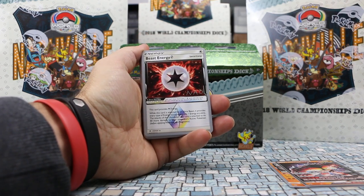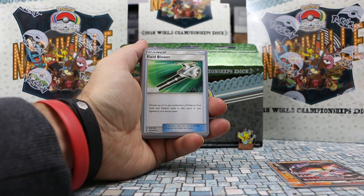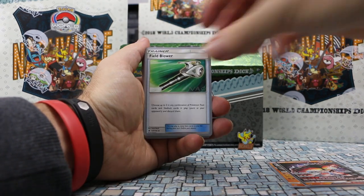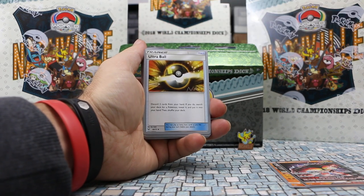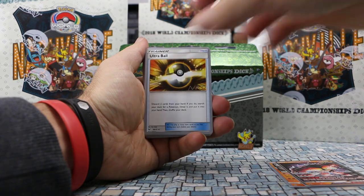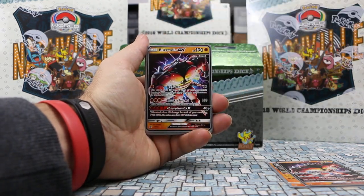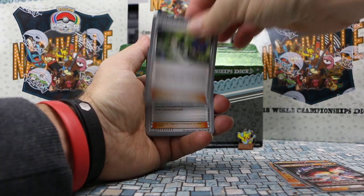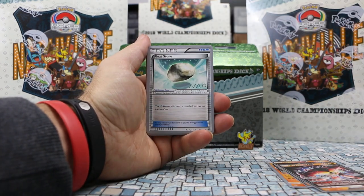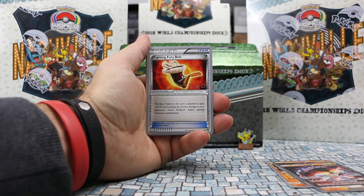Then there's a Beast Energy, which is a Prism Star. We got a Field Blower, two Field Blowers. The Ultra Ball — I love his signature, it's great — we got an Ultra Ball from Shining Legends, two, three. We have a second Buzzwole, and then Float Stone, one, two — very popular with these decks, every deck has had them so far.